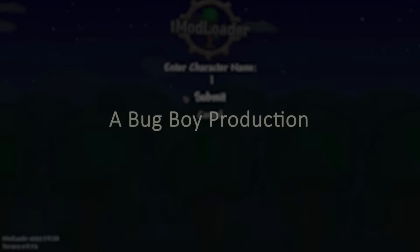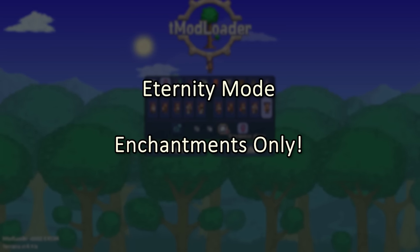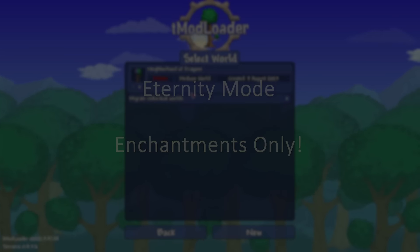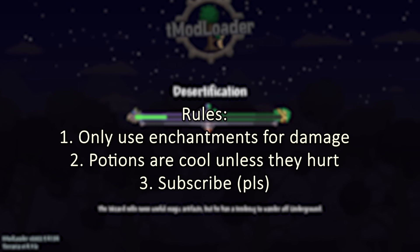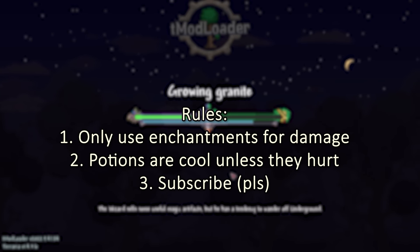How's it going everyone, my name is Bug Boy, welcome to my first YouTube video. Today we're going to be doing a new challenge I came up with: eternity mode with enchantments only. Enchantments are accessories you can equip from the Fargo Souls mod — they have various abilities based on the armor sets in the game. The rules are simple: I can't use anything but enchantments to deal damage, and I can't use any damaging potions like inferno and thorns.